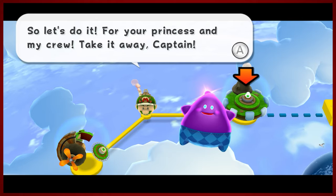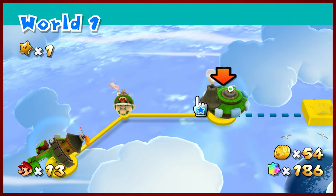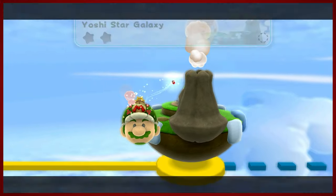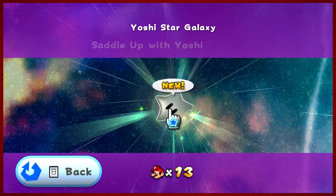Which is referring to the galaxy right next to us. So now we have our call to action. Lubba has empowered us. Let's check out the Yoshi star and see what this is all about. For all intents and purposes, things are basically the same — just no common observatory. Instead we've got a world map.